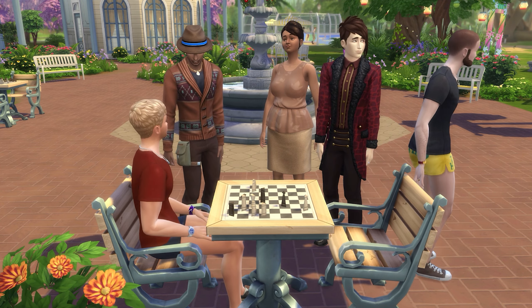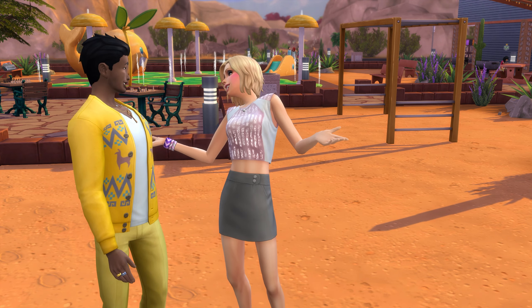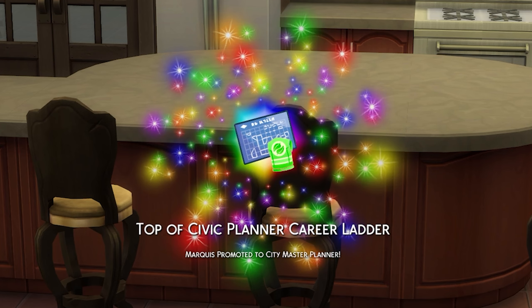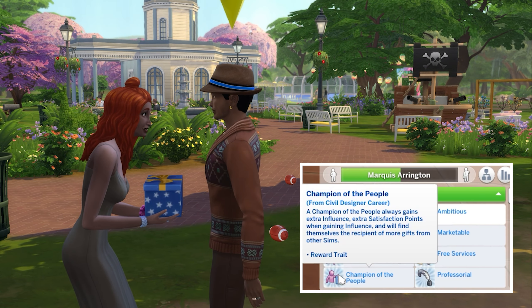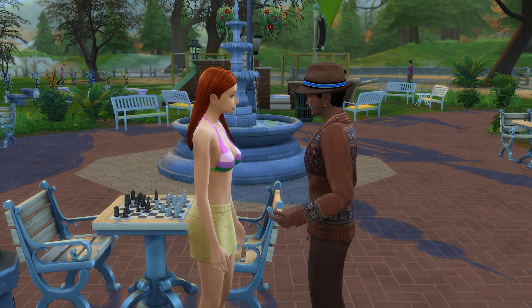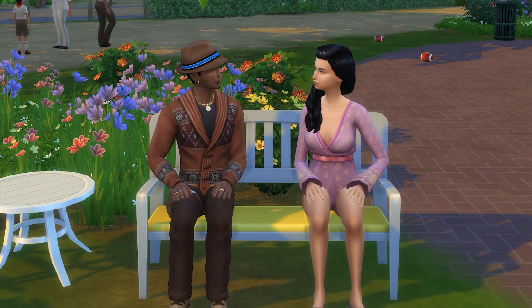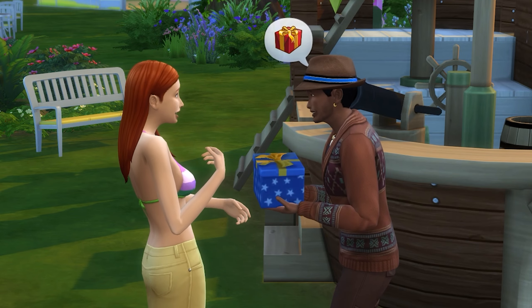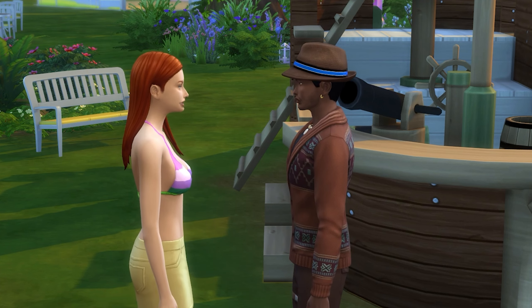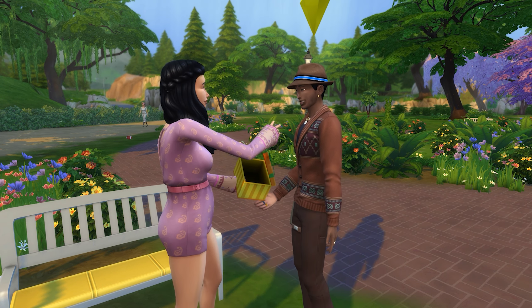Another way to gain satisfaction points is through a little known trait. If you have the Eco Lifestyle Expansion Pack and go into the Civil Planner career branch of the Civil Designer Career, then when you reach level 10 of the career, you'll be awarded the Champion of the People trait. This trait makes it so that your sim gains extra influence points and also gains satisfaction points when gaining influence. Essentially, any interaction that gives you influence — such as a friendly introduction to another sim or giving a sim a gift — will also give you 25 satisfaction points. This trait will really see you rack up heaps of satisfaction points just through your everyday interactions.